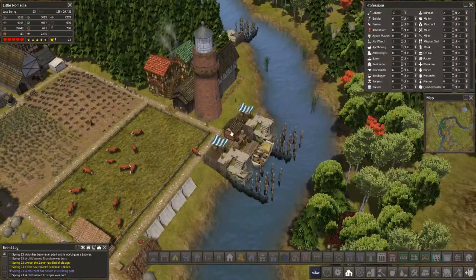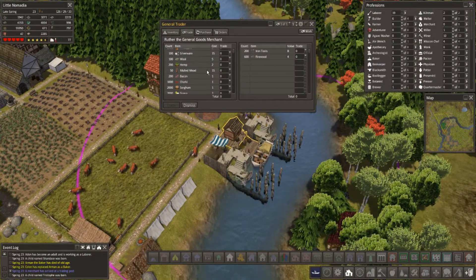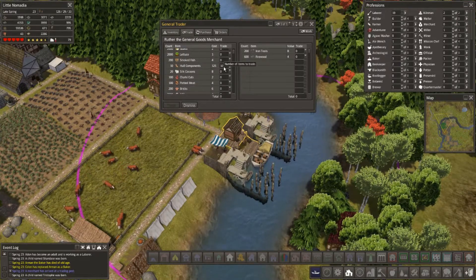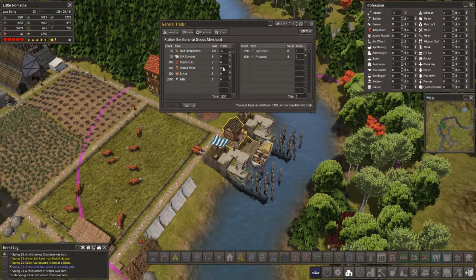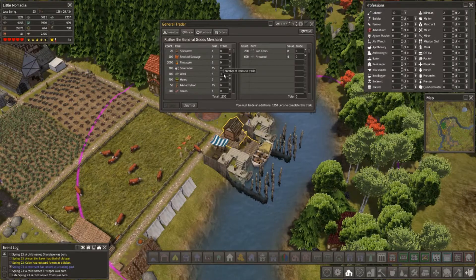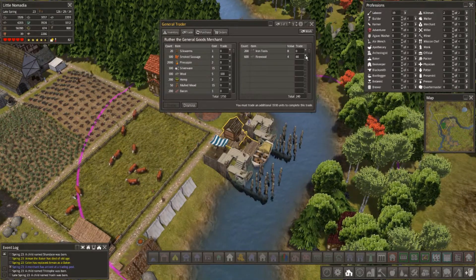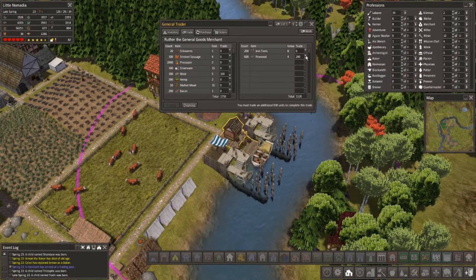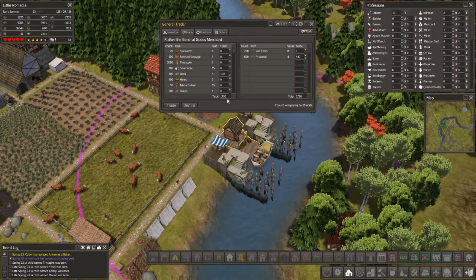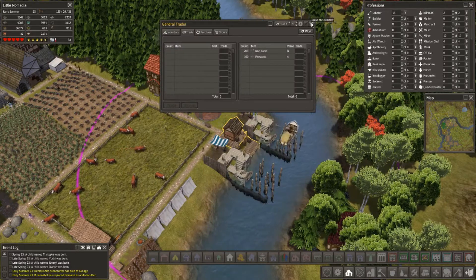A couple more homes over there. Forest trader — okay, food, silverware, wool, hull components. Oh, actually that's a really good idea — hull components! I wonder if we can afford the wool and the silverware would be nice, but I think we're kind of at our limit. We have a ton of firewood so let's go ahead and sell all of this off — overpaying by 10, I'm fine with that trade.